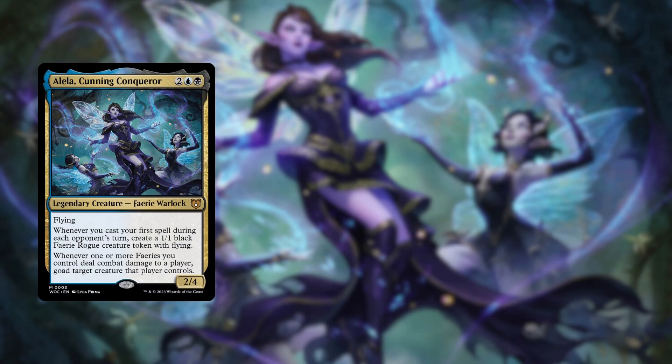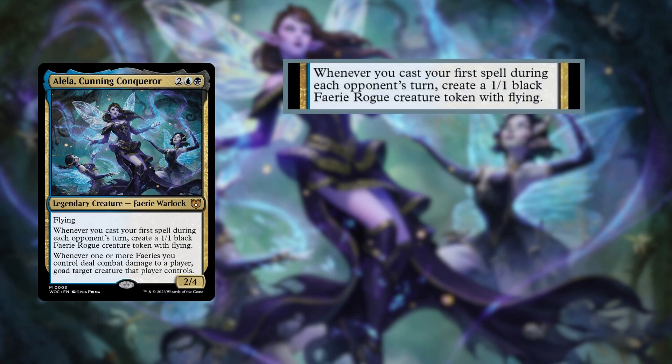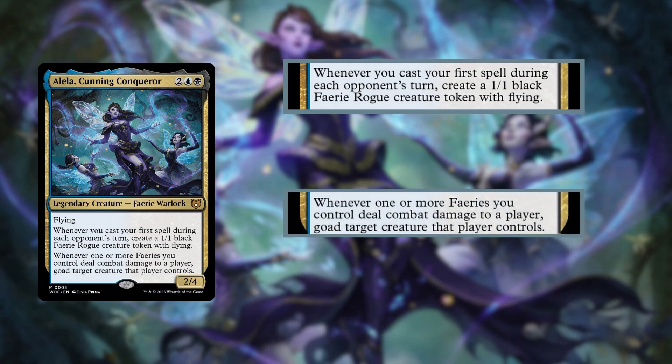Alayla Cunning Conqueror is a 2/4 flyer for two blue and a black, with two very interesting abilities that are going to drive the direction of this deck. The first is that whenever you cast your first spell during each opponent's turn, you get a 1/1 fairy rogue token with flying. Token making is a very powerful ability, and playing spells on our opponent's turns is going to be the primary theme of our new deck. The second is whenever one or more fairies you control deal combat damage to a player, goad target creature that player controls — a nice bonus to keep the nastiest monsters away from your life total. Our goal is to play as many cards as we can on our opponent's turn, and our secondary theme is what Tegwil wanted us to do: a little bit of fairy beatdown.